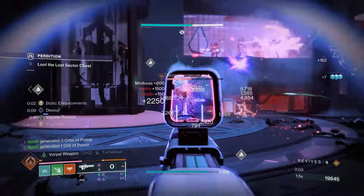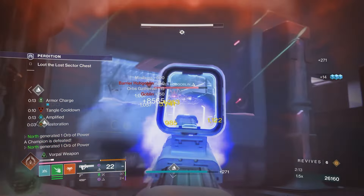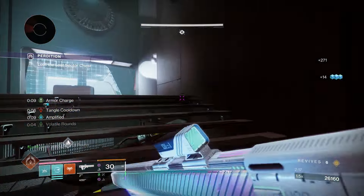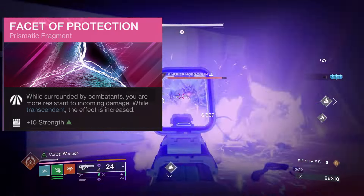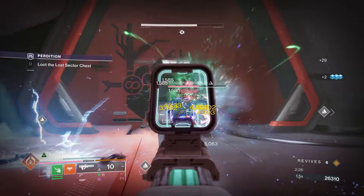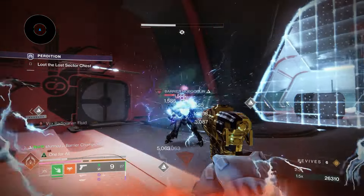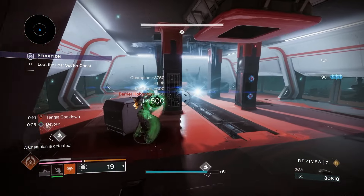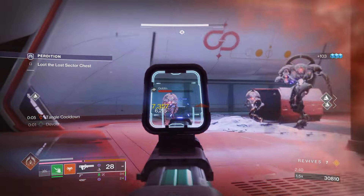Let's get into the aspects of the build. For the first fragment we're going with Facet of Protection: when you're surrounded by combatants you're more resistant to damage while Transcendent, though the effects decrease over time. So when you're Transcendent — Lightning Surging, jolting, and nuking everything — you're going to have increased damage reduction, which helps you survive more often.